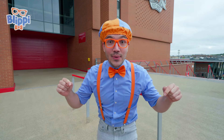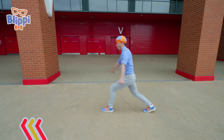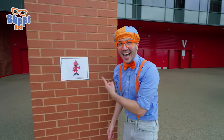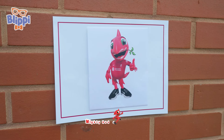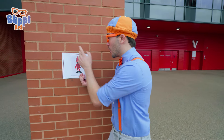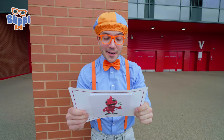Let's go inside and play some football! Come on! Whoa! Look at what it is! It's a picture of Mighty Red, the mascot of Liverpool Football Club. Hello, Mighty Red! Oh, wait a minute. This isn't just a picture. It looks like it's a letter. I wonder what it says. Welcome, Blippi!